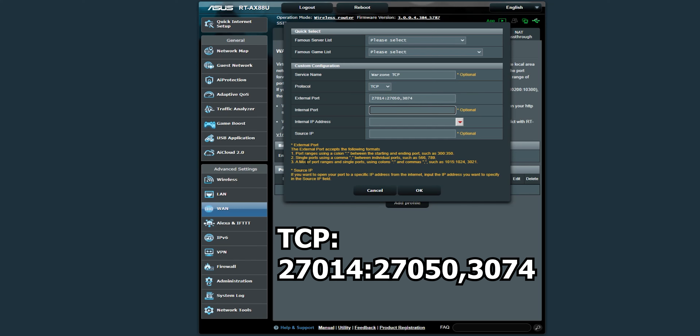Leave the protocol set to TCP. Put in the first port range, which is 27014:27050. Then add the single port 3074. For the internal port, leave that as it is — when you're using a mix of ports, just leave the internal port blank.